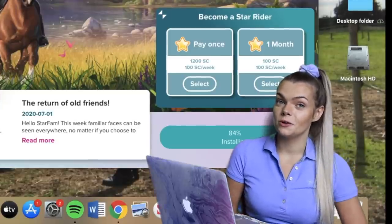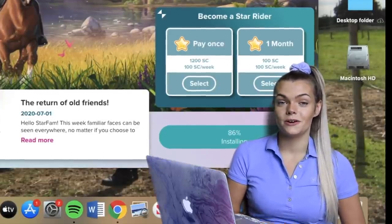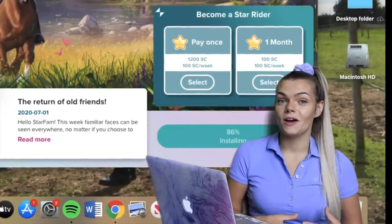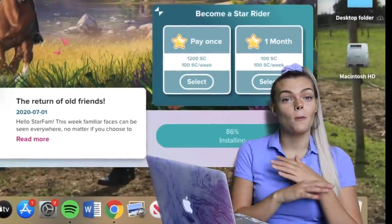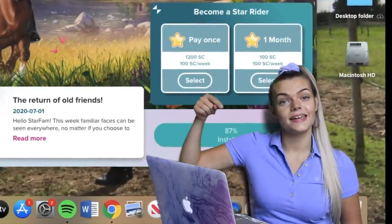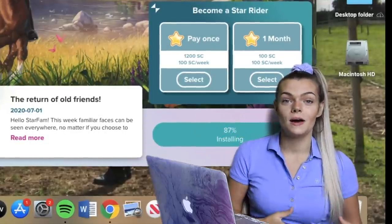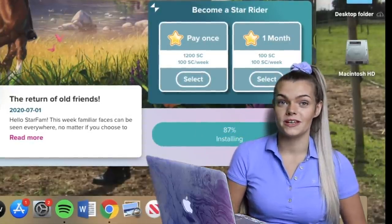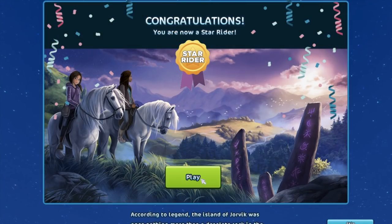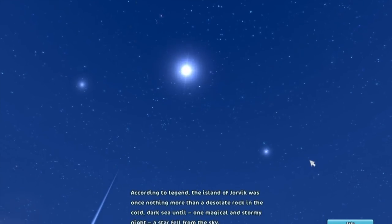Whilst installing, you might notice there is the option to become a Star Rider. You guys have actually got the option to become a Star Rider completely free for a week — all you have to do is click the link in the description box below this video and that will entitle you to one week's free Star Rider. Literally all you have to do is click Play and it will load up.